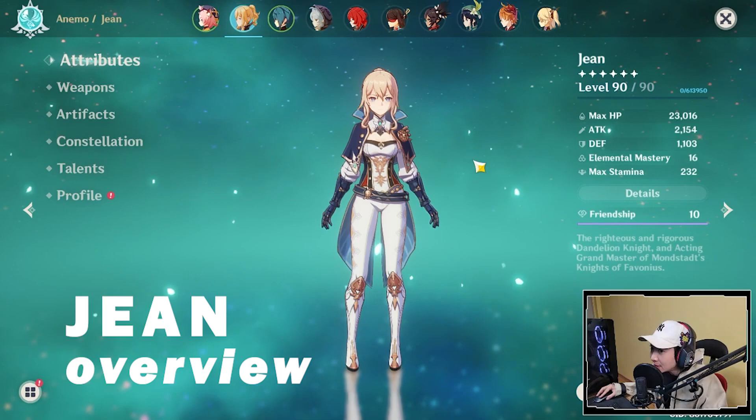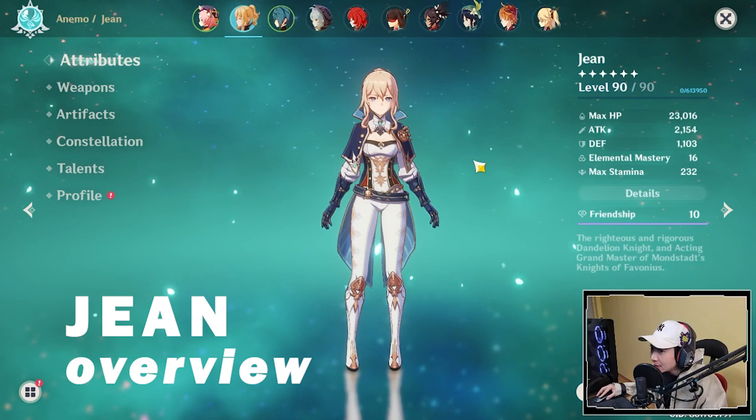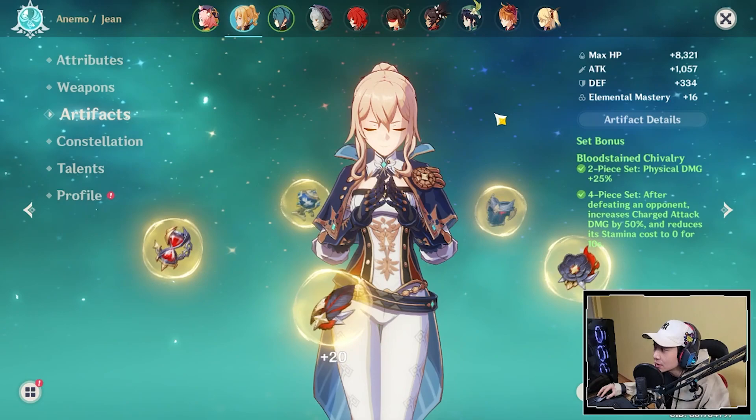Gene is at level 90. For the weapon, I'm going to be using Aquila Pavonia level 90. For the artifacts, I am using the 4-piece Bloodstained set. This is a Bloodstained Physical Damage Gene build guide.